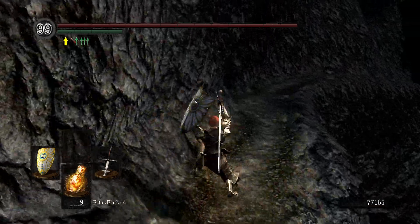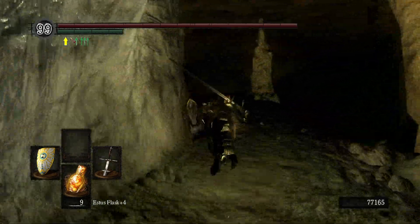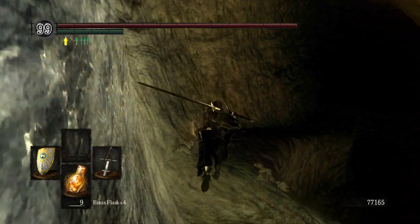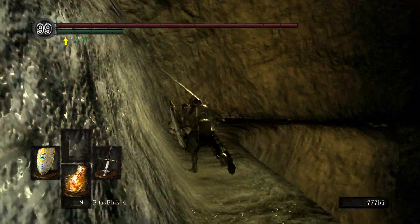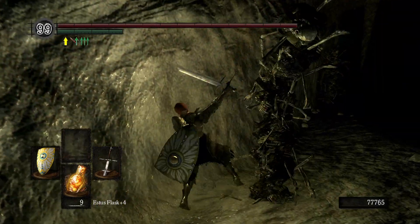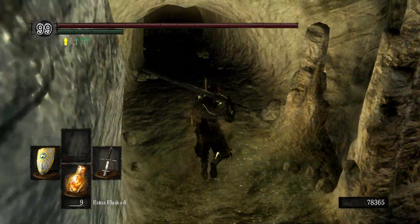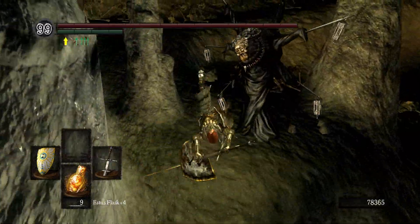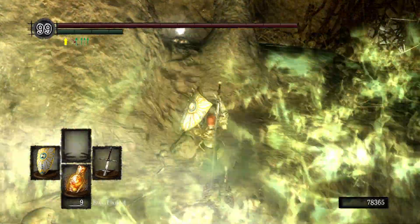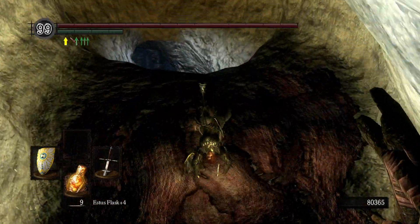I just gotta run through it. There's an archer and then a guy that kicks you off — don't even engage with them. Now we have a bunch of Pinwheels — the run killers — and if you fall there are a bunch of baby skeletons. Isn't that just fantastic? Oh no.